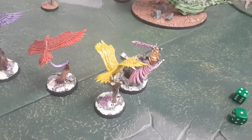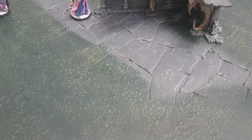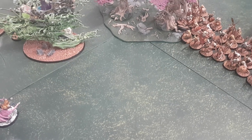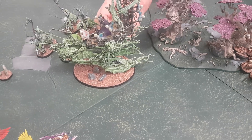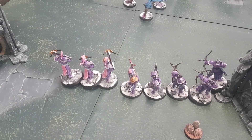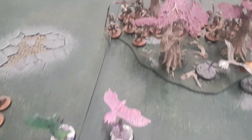The Zombie Dragon is dead, which means Celestant is free to shoot something with his mortal wound hammers — D6 hammers, rolls two. Going at the Mortis Engine: four-plus, two mortal wounds on the Mortis Engine. Then the Judicators go into the Zombies — all of them targeting the same unit.